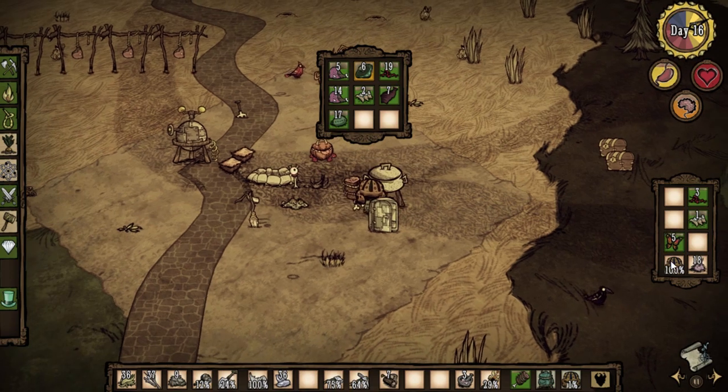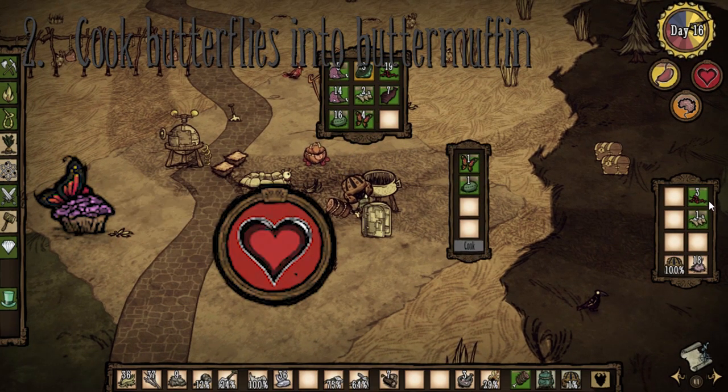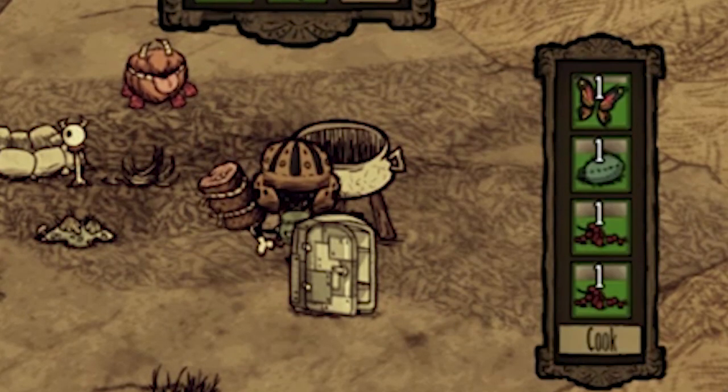If you have any butterfly wings, I recommend you cook the butter muffin, because it restores more health than the butterfly by itself. You need one butterfly, one vegetable, and two berries.